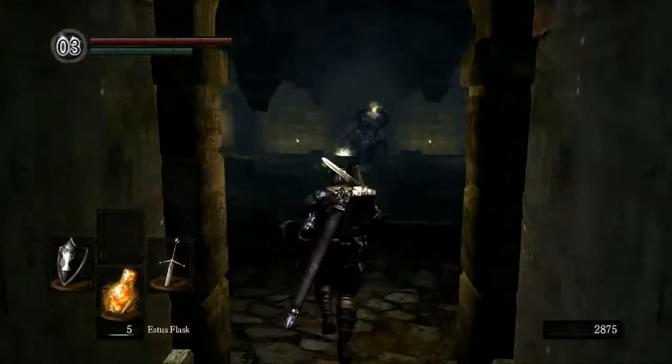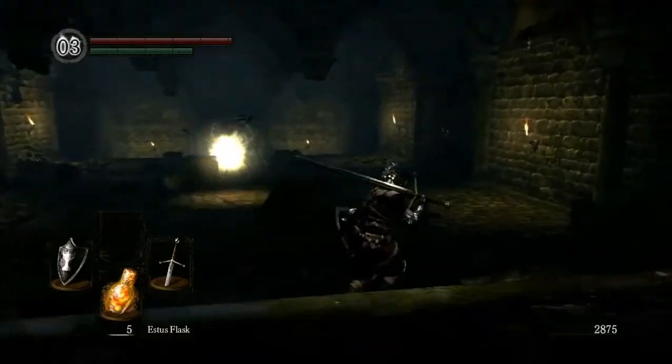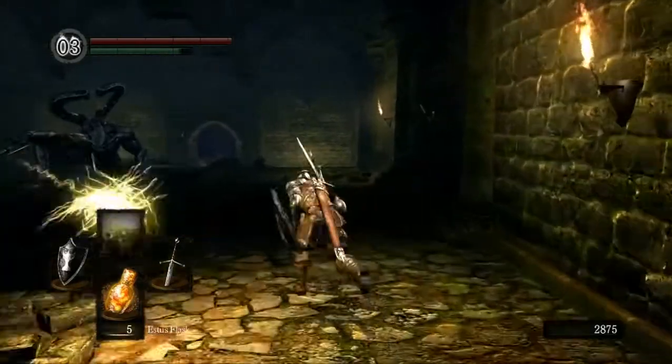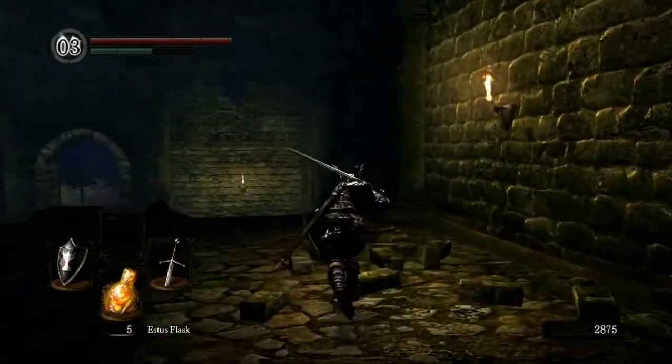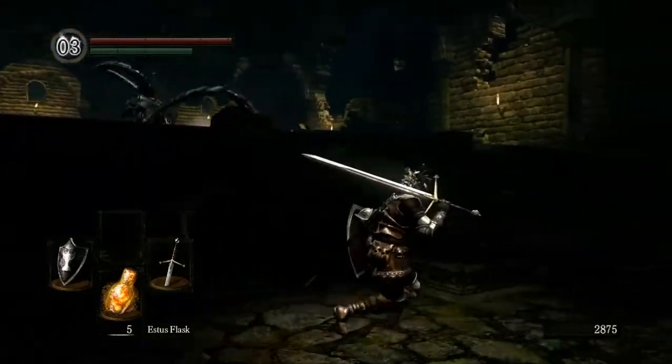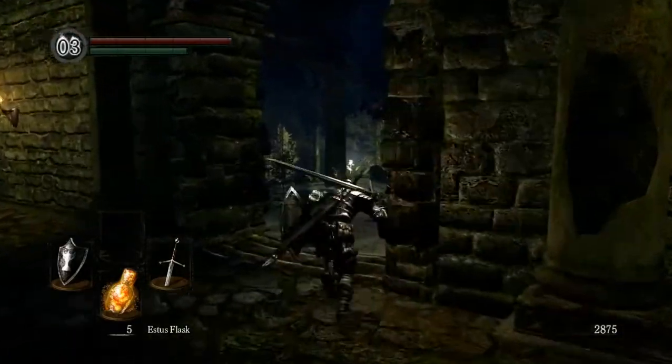The first enemy we'll come across is this guy — the Titanite Demon. We won't be fighting him; I think we're just going to run away. You can hear him swinging his weapon, but yeah, we'll run away from him.